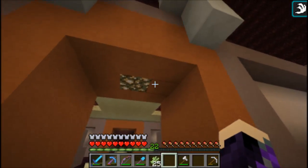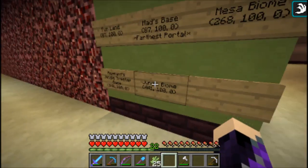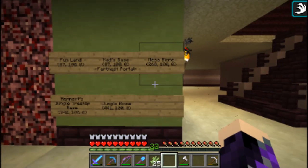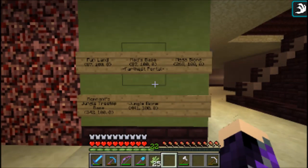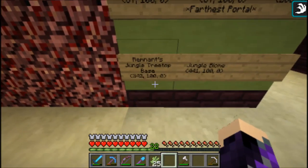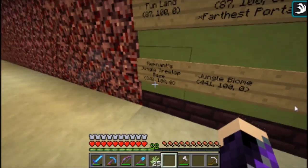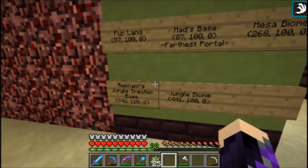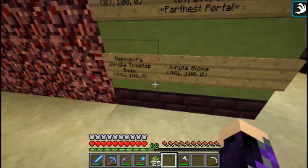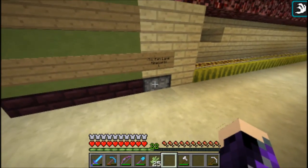The orange is north, green is east - so if we want to find things it's pretty easy. Funland is one of the destinations, mad's new base, and another mesa biome. There are remnants of a treetop base - I didn't know who remnant is and I didn't know we had a jungle base. I'm thinking of doing tours of people's bases - if you guys like that idea let me know.